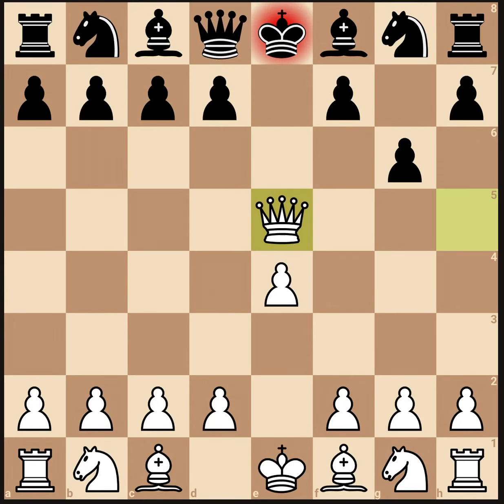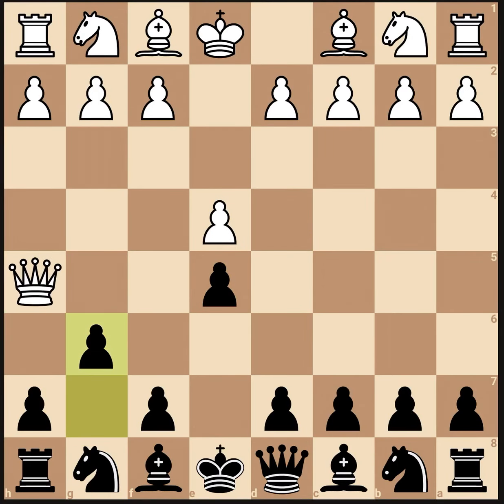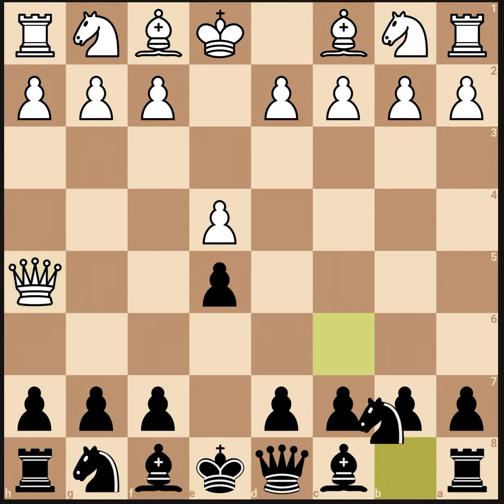Now let's look at it from black's perspective. When we see this position, we should probably think of getting the queen out, right? Like, you might be thinking of attacking the queen. But actually, it's better just to defend the e5 pawn. Then you can attack the queen on the next move.